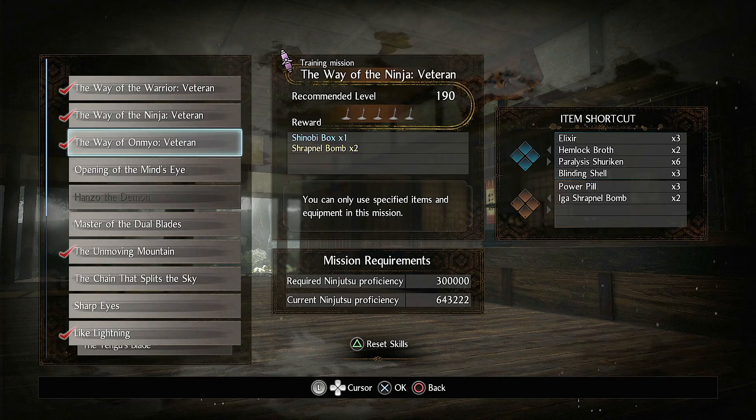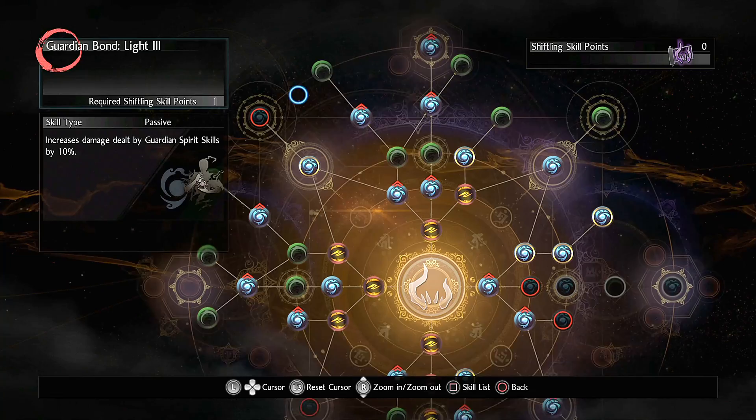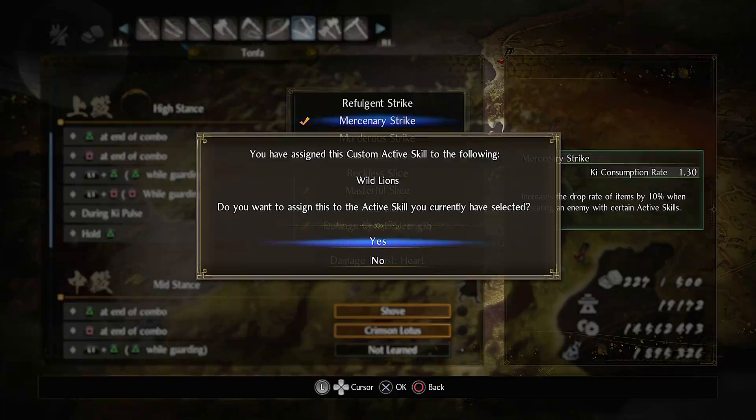The Tonfa skill, Storm Strikes, is the most annoying to farm, as you can only get it from the Dojo Tonfa Mastery Mission with Hanzul. Make sure to wear your farming set, as the Kodama Blessing and spirits don't apply here. Another tip is to get the Shifling skill, Mercenary Strike, that increases the item drop rate by 10% when defeating an enemy with a certain active skill — equip that and it should help a bit.